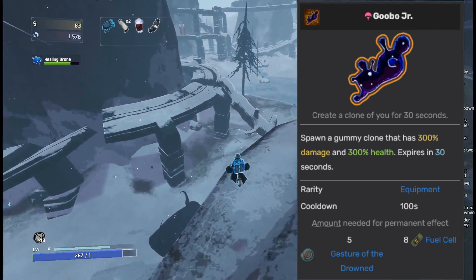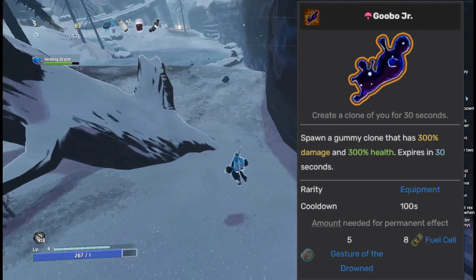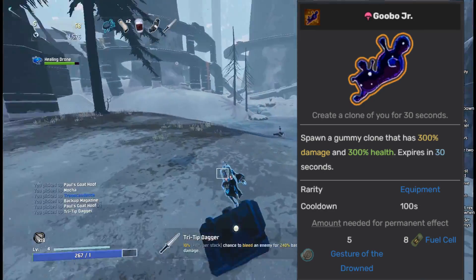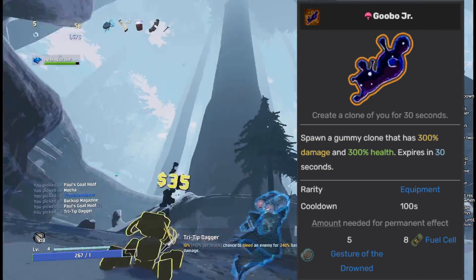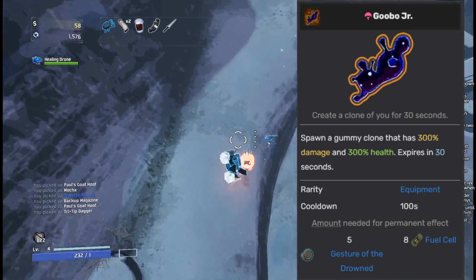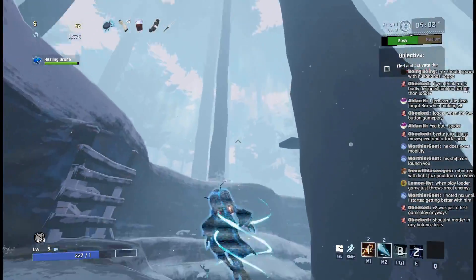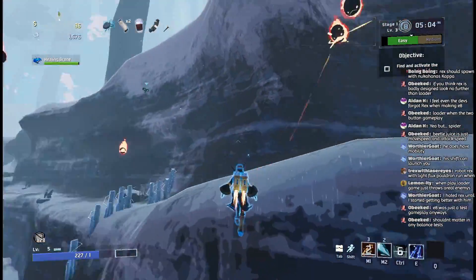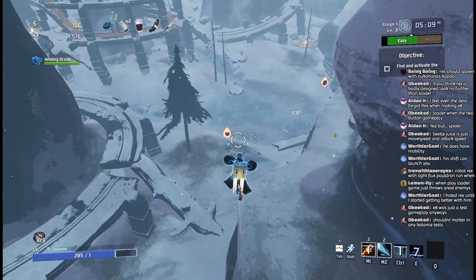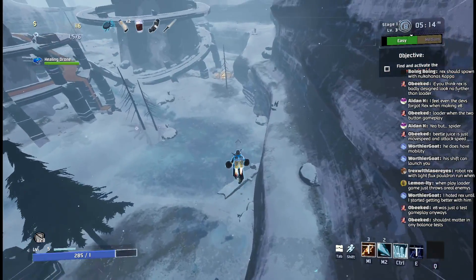Poor Goobo is going to go into the D tier. This is one of the most underwhelming additions from the Survivors of the Void DLC. I don't understand why this equipment does such little damage. Even setting aside the inconsistent AI, the damage and health of the Goobo just aren't that high, it doesn't stick around for that long, and on top of all that it has an almost 2-minute cooldown. If you consider that the Goobo can also be Void Touched and kill you, I really don't see any reason to pick up this equipment.